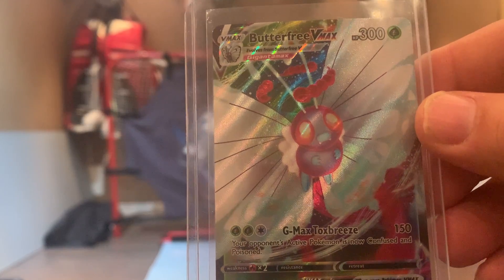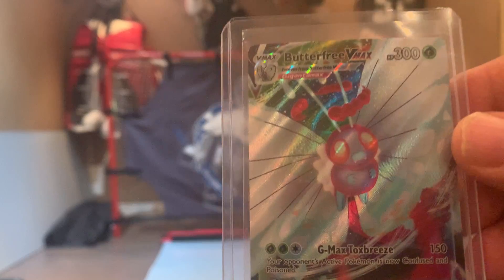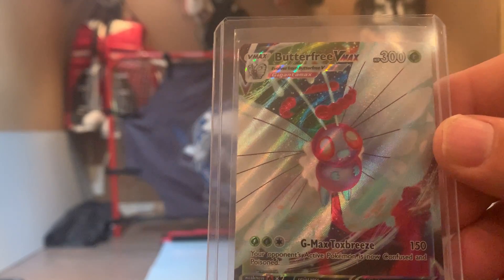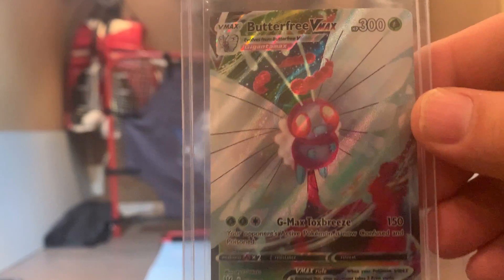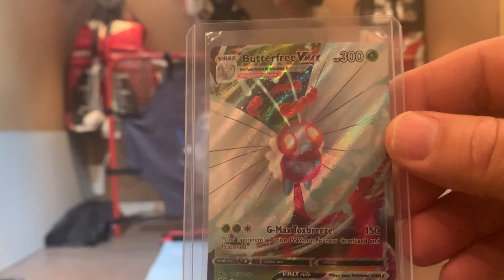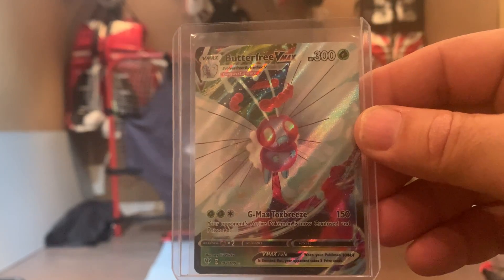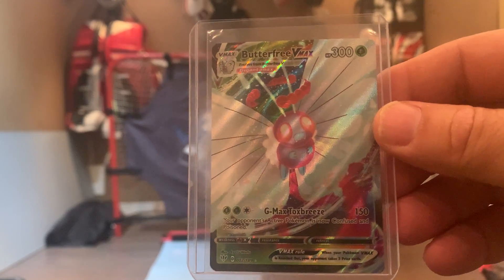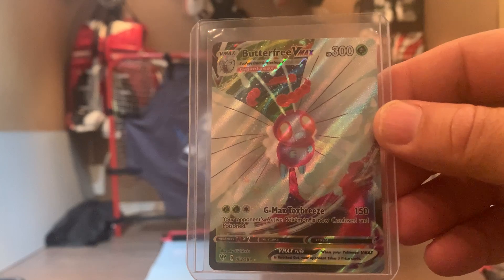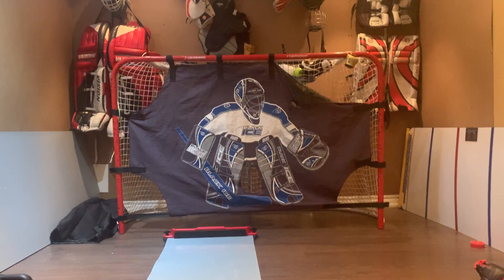This is Butterfree VMAX, which I got from a hanger box at Walmart — it's like a special VMAX thing. Usually I get one, and my dad got me another one for my birthday, and that's how I got this Butterfree VMAX. Also, the next card — the Mega Charizard from earlier — is how I traded for this one.